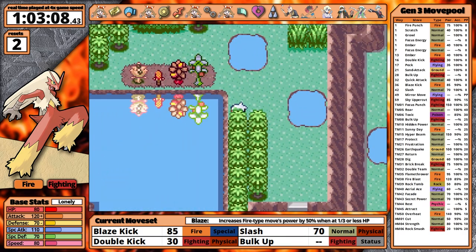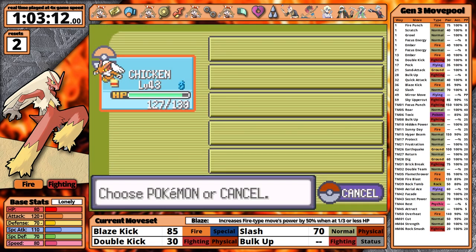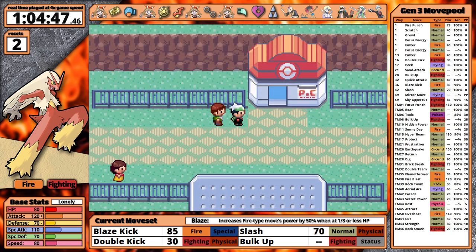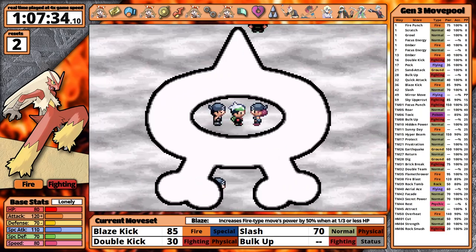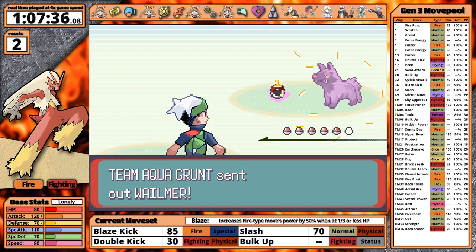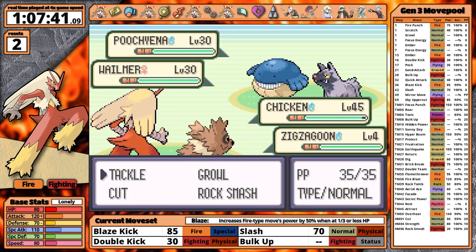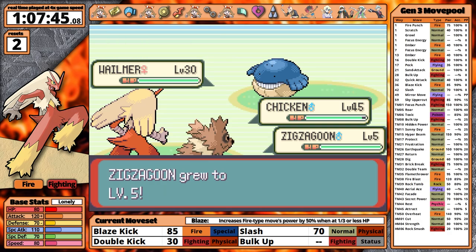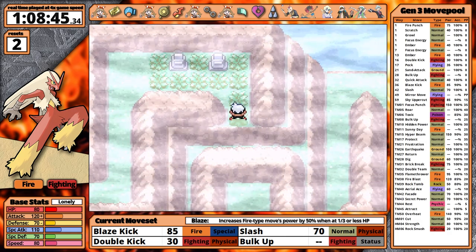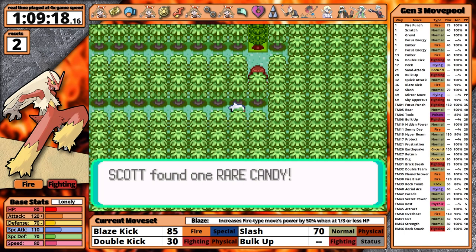On the route heading south from Fortree City, I realize I forgot to withdraw my HM mules, so I can't surf across a little pond to pick up a Rare Candy. I backtrack to Lilycove City, grab my team, and come back for it. After that, there's the first mandatory double battle of the entire playthrough — but my solo Pokemon is so overleveled that I'm not too worried. There's a Rare Candy on the summit, and another just across the water at the bottom of the mountain.